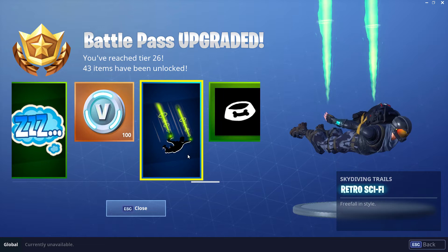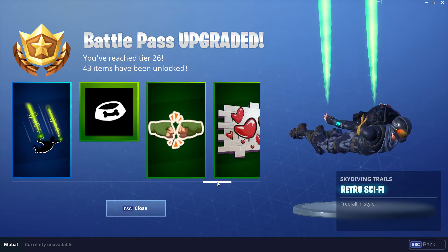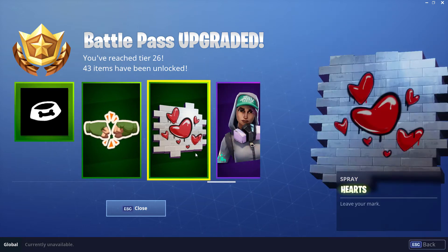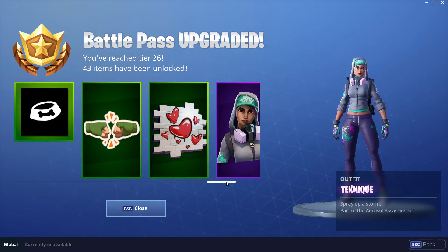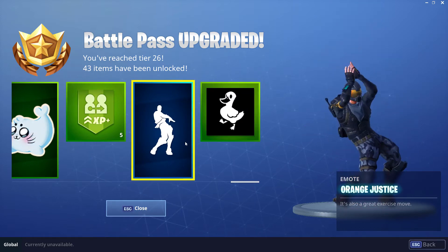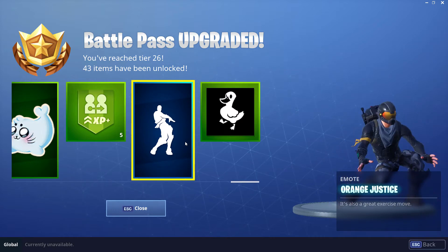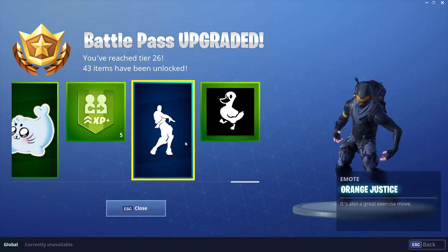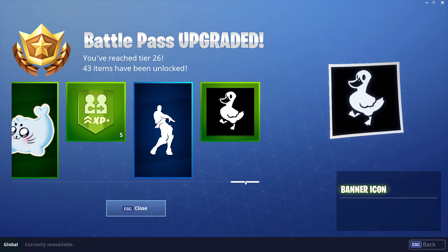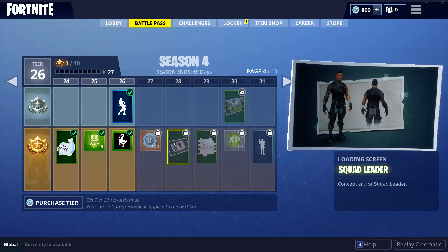There's also another glider — the Retro Sci-Fi — which I'll equip at the start, though I don't think I'll use it for long. The skydiving trails I do like and I will equip those. Then there's the Technique outfit, some more dances and emotes, and the Orange Justice — quite a few people wanted this one and now it is in the game. Very exciting to use when you get your kills.